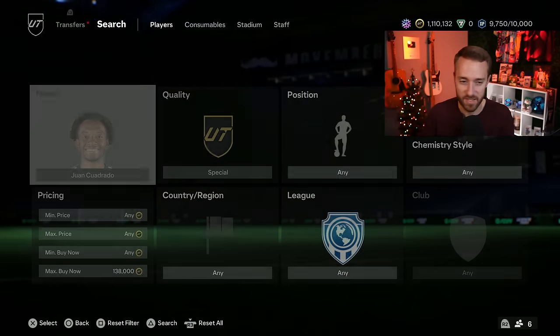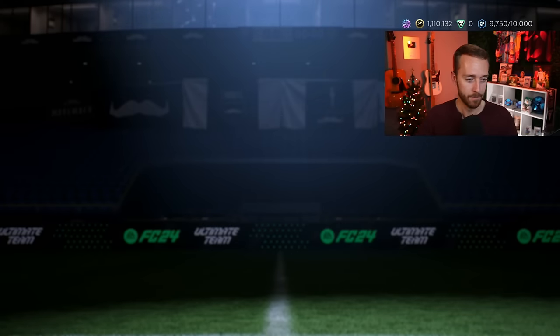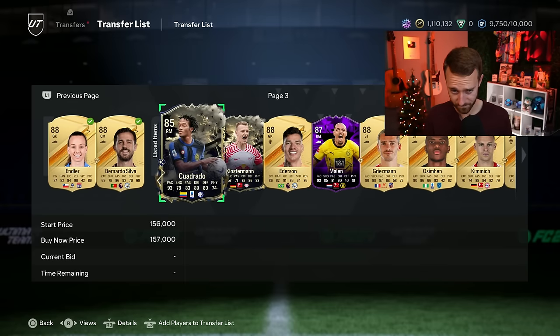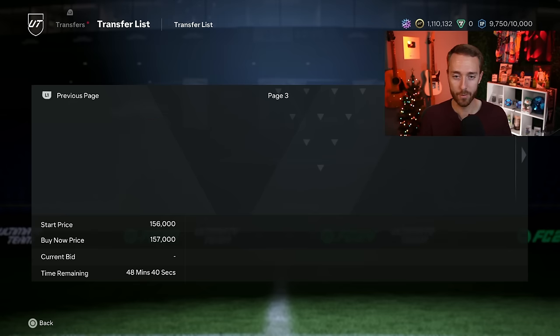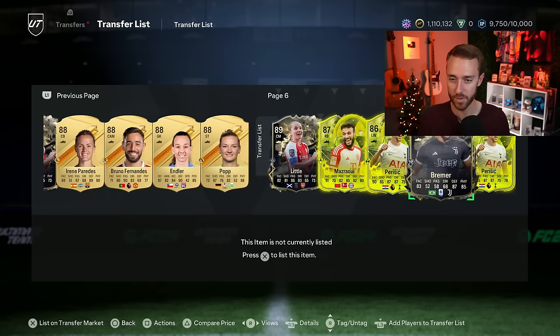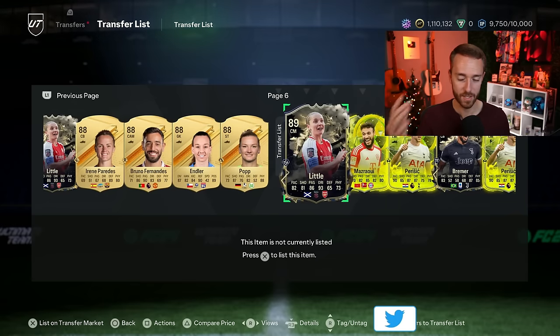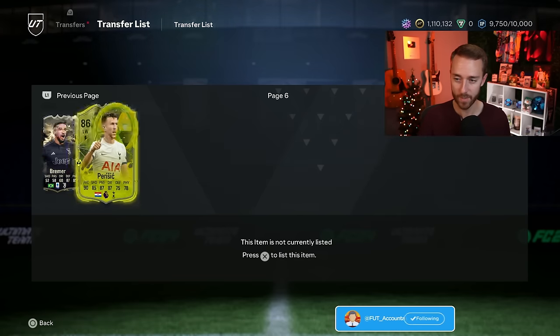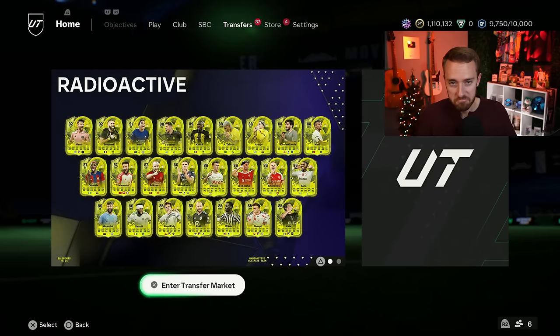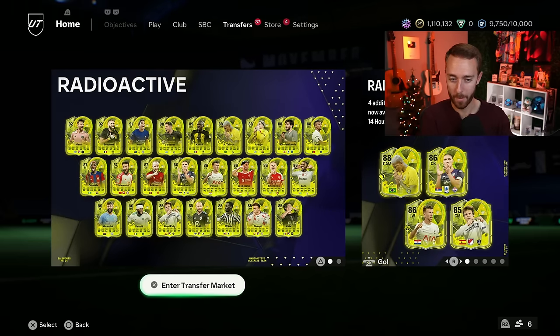Guys, it's a good time to be invested in this game. Whether it's Pro Live cards or Thunderstruck cards, these cards seem to just be going up. If you have investments in those cards, especially the Thunderstrucks, I would ride it out until later in the week — I honestly think those cards could continue to rise. I still have Bremer that I picked up at 40K, and the Quadrados that I bought yesterday at 124,000 coins. There's really nothing going to hurt those cards unless people have a reason to start panic selling.